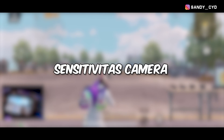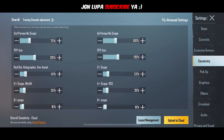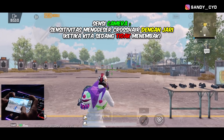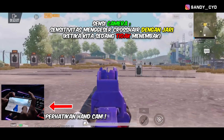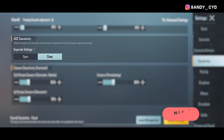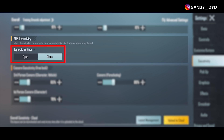Kita lanjut ke yang kedua, yaitu sensitivitas kamera biasa. Kalau untuk settingan ini, pada intinya ini tuh sensitivitas ketika kita ngegeser layar HP kita tanpa menembak. Intinya, mau kita pake scope berapapun, ini adalah sensitivitas ketika kita itu lagi nggak nembak. Ngomong-ngomong bagi kalian yang bingung kenapa sensi ADS-nya ini tiba-tiba nggak ada, disini kalian tinggal langsung pencet aja di bagian menu ini, dan setelah itu nanti sensi ADS kalian juga bakalan muncul. Kalau misalkan kalian itu nggak mau nyalain pada bagian ini, nanti sensi kamera dan sensi ADS kalian itu bakalan jadi sama, atau bakalan jadi digabung.